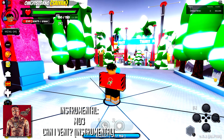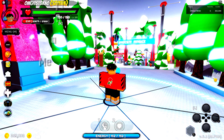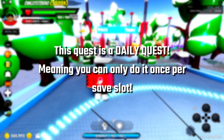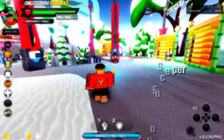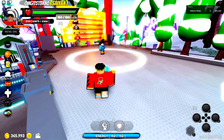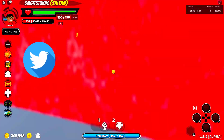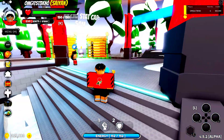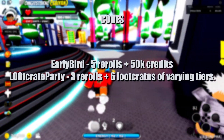Welcome back to another anime battle simulator gameplay video. Today I'm going to show you guys how to get a lot of spins. I don't think this is a glitch or anything, but you can definitely use this quest to get a lot of spins. As always, I try to keep timestamps so if you're just coming by for the information you can easily go to that section. I'll also put the latest codes in — same codes from last video, you can reuse those or use them for the first time.